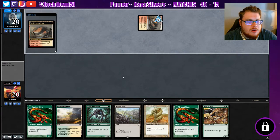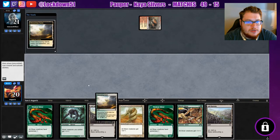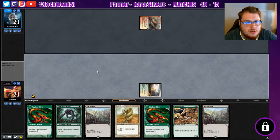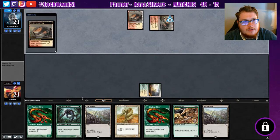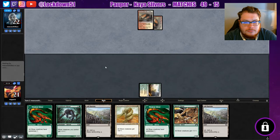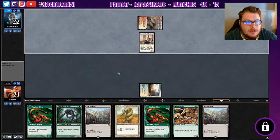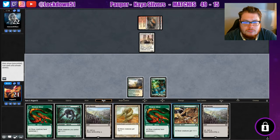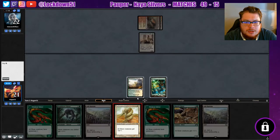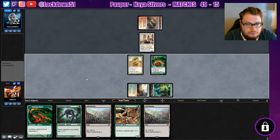We're already ahead on cards. Tap land — alright, double Ash Barons, we're going Blossoming Sands, passing the turn. Gotta do what you gotta do. Depending on what they play we might try to get these Ash Barons out of our hand pretty quickly. I'm just going to get Forest and Plains. Laguna — such a good blocker, I hate it. Alright, well now we're just going to develop that board. I think we do just start playing stuff out now.